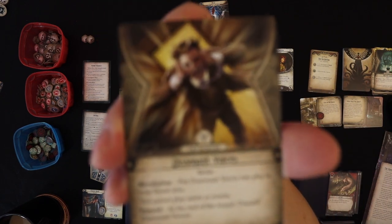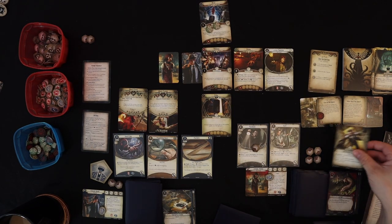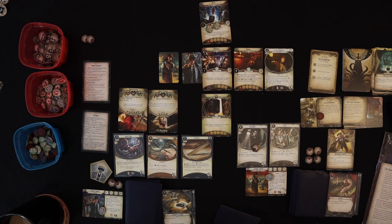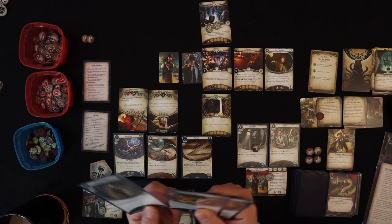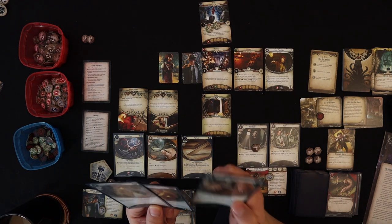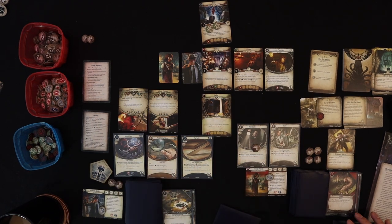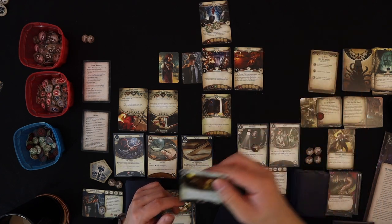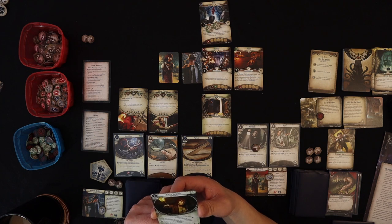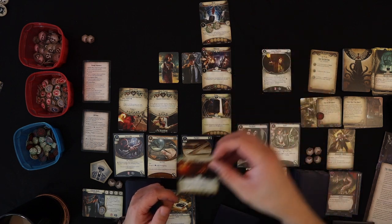Wendy gets Dissonant Voices — put it into play in your threat area. You cannot play assets or events. At the end of turn, test willpower to discard it. That's really bad — there goes our plan of playing down some assets. We can still use cards to commit to tests, which we might have to do now. We can move into the Parlor now. If we move there and use the Parlay action on Lita Chantler — test Knowledge four — she joins our party. Once a player controls Lita, she buffs up everyone's attacks at her location.